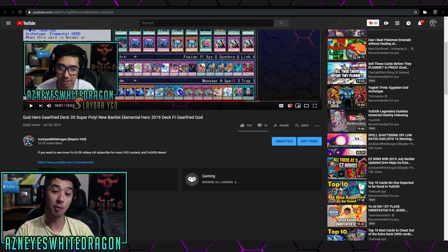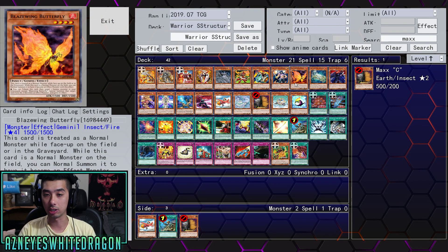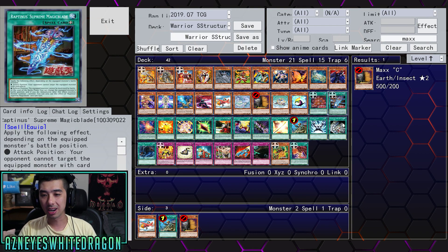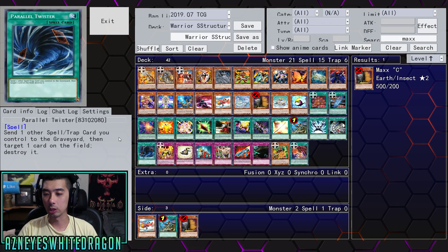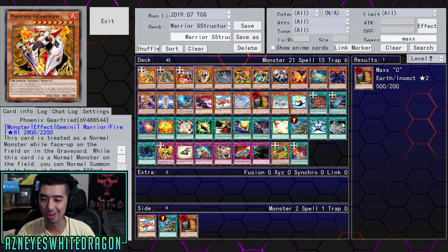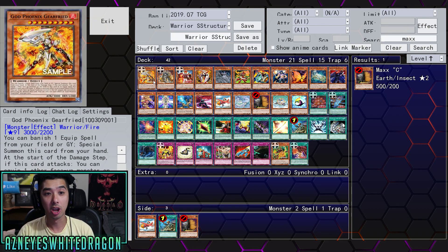If you guys want to see gameplay of how this deck can perform, I'm going to leave a link down below in the description box. It's not like running just three copies of the structure deck, because as of right now there are just so many cards in here that are not really going to be viable in 2019 — they're either too slow or they're just outclassed. It really just comes down to going for Equip Spells and summoning God Phoenix Gear Freed. I do want to mouse over the cards really quick because this is a full spoiler list, but I know some people just want to know: is this even worth picking up?